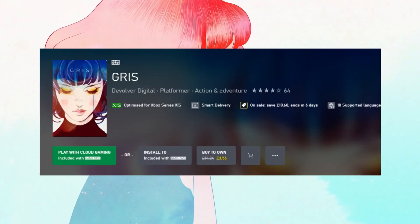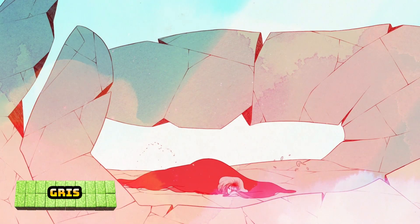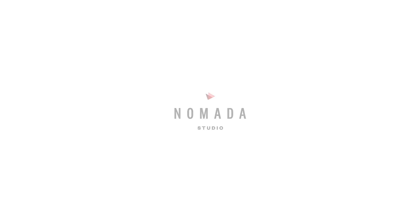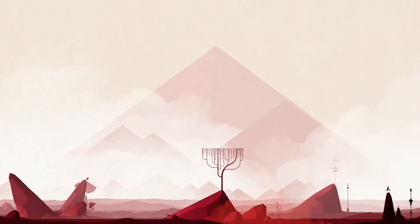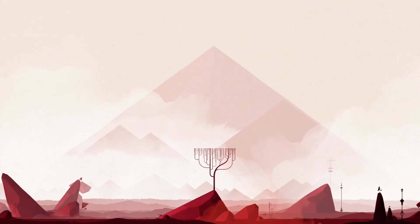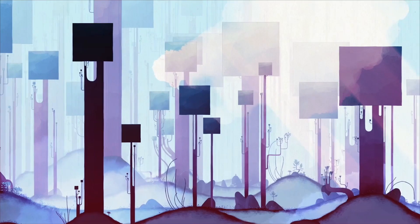Gris will also take six to eight hours, is 75% off at £3.56, rated 4.25, and is also available on Game Pass. If you don't have it, you can pick it up now at this reduced price. It's a platformer about a girl lost in her own world dealing with the painful experiences of life.